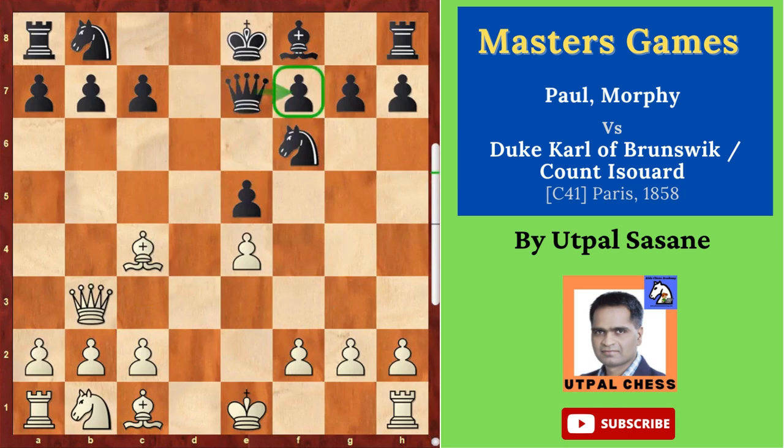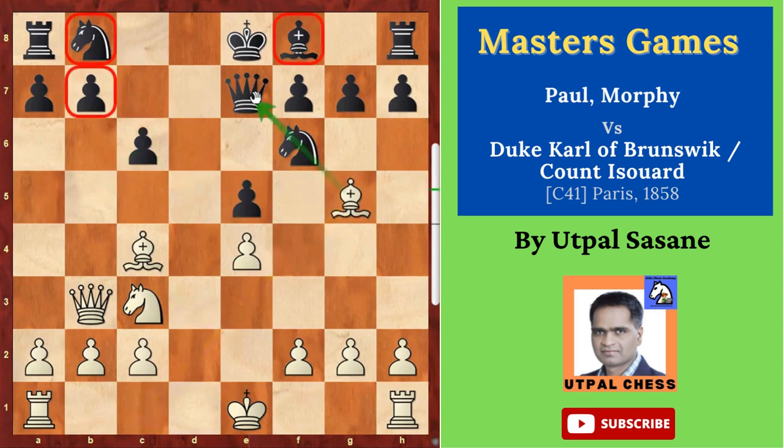Knight c3 — developing and giving the threat of the knight moving ahead. So c6 — they don't want this knight to come ahead — also giving support to b7. Bishop g5, pinning the knight. Very interesting. Now if you see the red circles, you can understand these are bad pieces by the weak pawn.